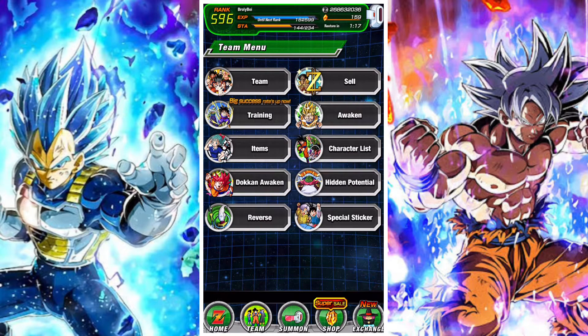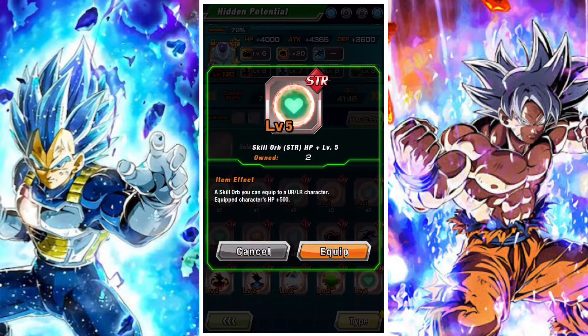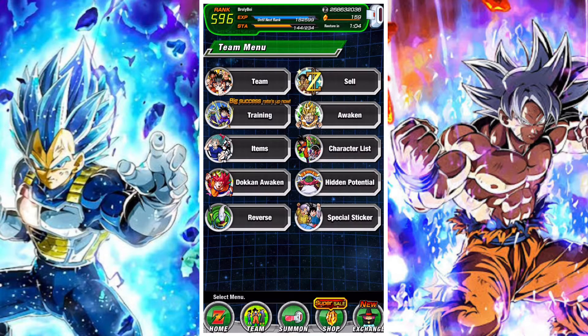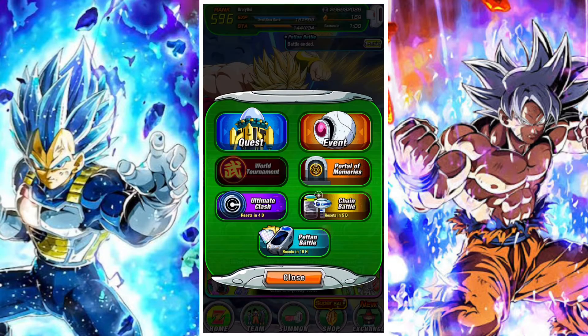The next step is to equip a skill orb and clear a stage — this is worth one ticket. You can do this by simply attaching a skill orb, shown here on the screen, to a unit and then clearing a single stage with that unit.